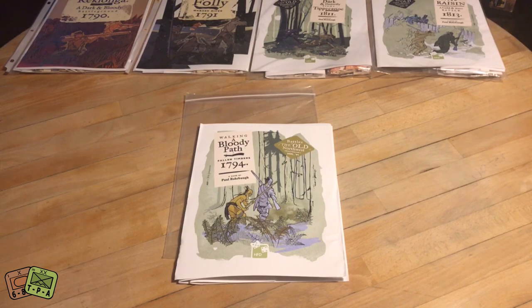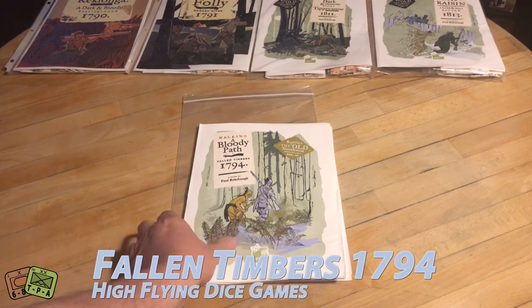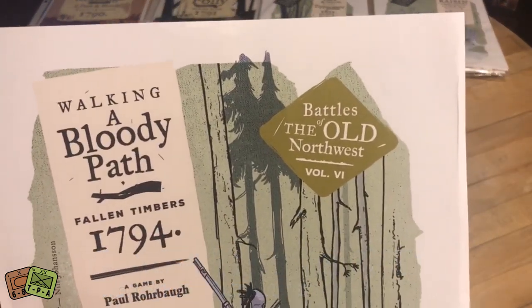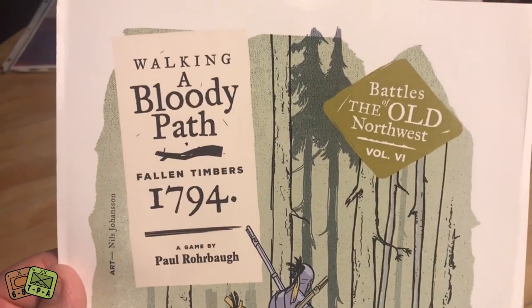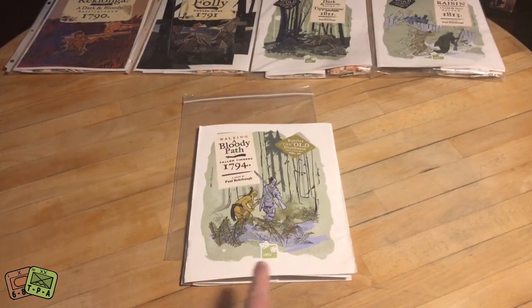You've seen several of these from us before. We're unbagging the most recent released entry in the Battles of the Old Northwest series. This is actually volume six. The game is called Walking a Bloody Path: Fallen Timber 1794. The game is from High Flying Dice Games, and the designer is Paul Rohrbaugh.